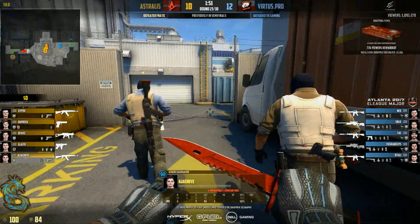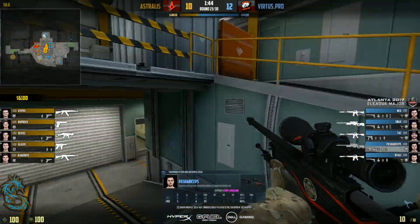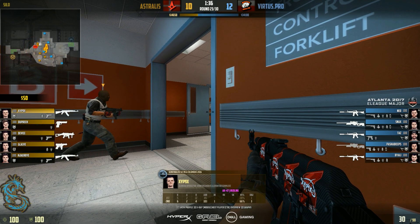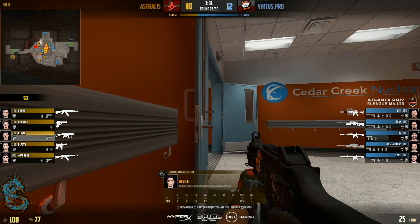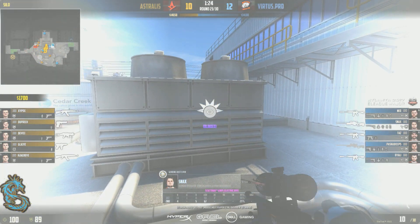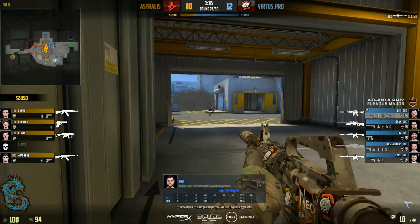So now we are on a new round, and this is a very patchy force buy by Astralis. Let's take a little bit of a look at the money. This is actually one of the worst force buys I've seen in some time by Astralis. But it's Nuke after all, so maybe it will work out, maybe it won't. Pasha here has a lot of information about what is going on in Ramp, and this means you can actually spread your enemies a bit more thin.